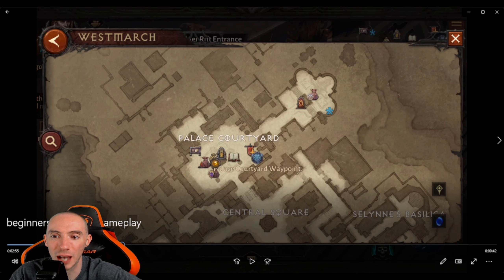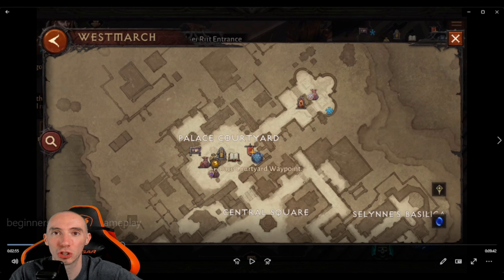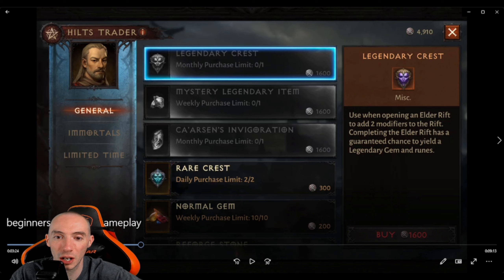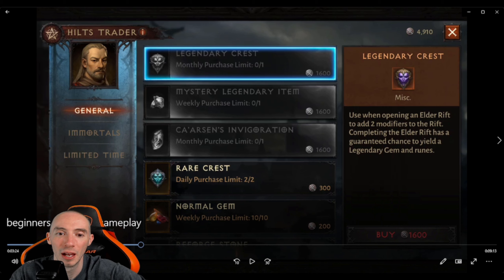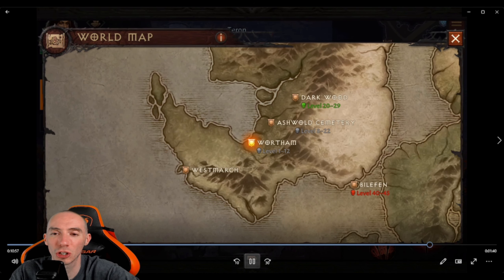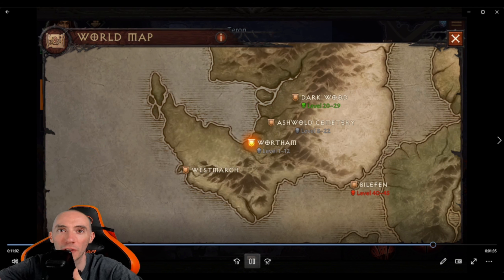In Westmarch, look for the Hilt Trader — the little icon in the top-right corner. You can give him hilts in exchange for rare materials, rare items, mystery legendary items, legendary gems, and normal gems for 1,600 hilts each. Early game this is a great way to get a legendary gem essentially for free, especially if you're free-to-play and don't have access to many legendary crests. You can also use 1,600 hilts to buy a legendary crest. That's it for today — hope you enjoyed the video, stay happy, stay safe!